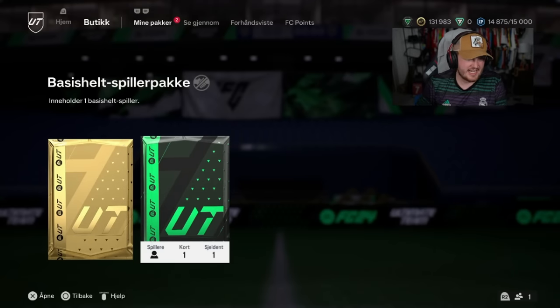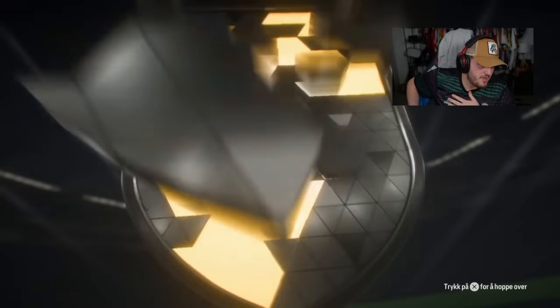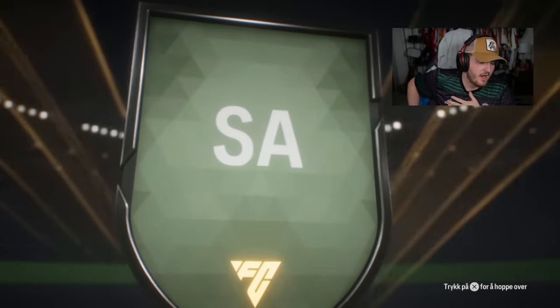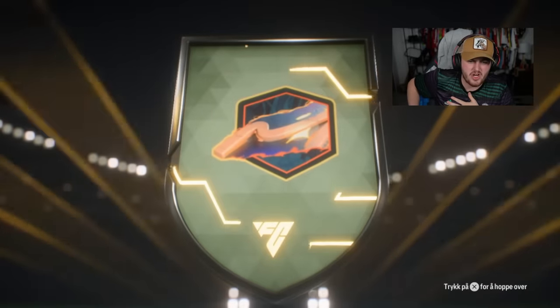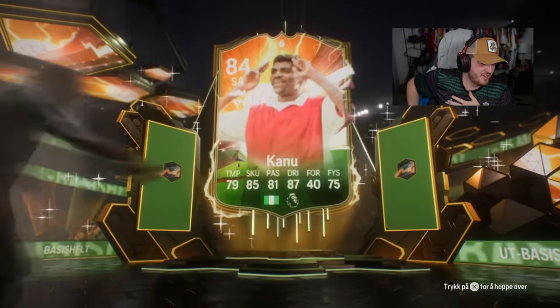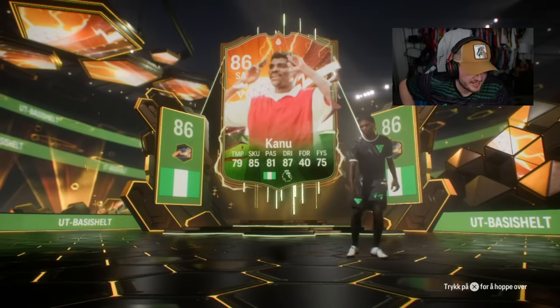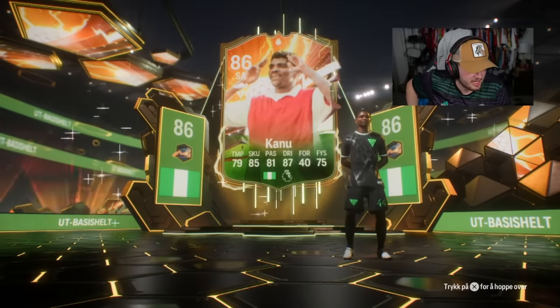Bro literally packed Hullet today in his 333K pack, so his luck is in right now. Nigeria - which one? Is that Kanu or is that Okocha? I think it's Kanu. Yeah, it's Kanu. Okocha would have been class to be fair, but Kanu is sadly, I think, the cheapest hero of all of them.